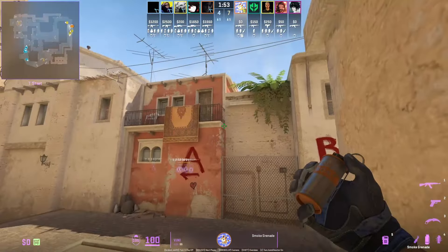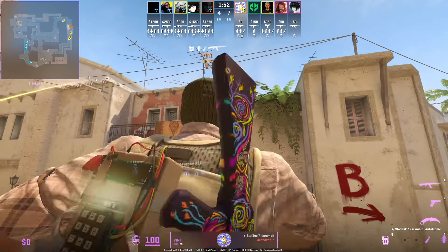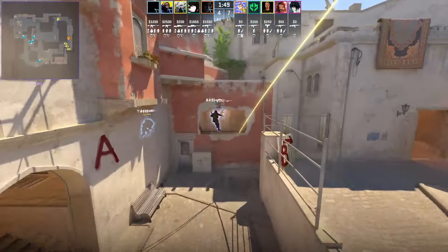New window smoke lineup: jump on top of the trash can, aim here at the rail where it meets the wall, then run forward and jump throw. Do not use your run-throw bind — it won't work. You have to manually do it, leaving no gaps on the right and left sides.